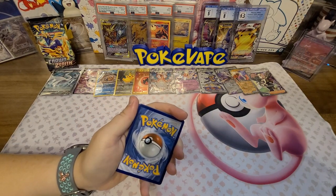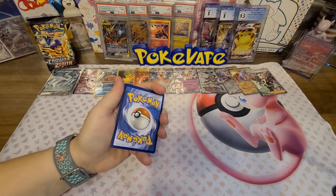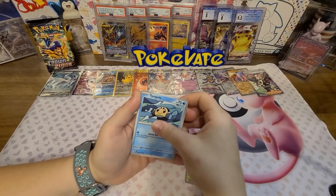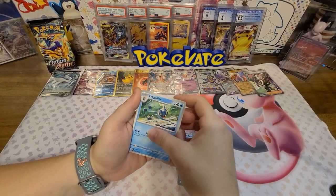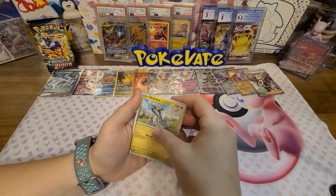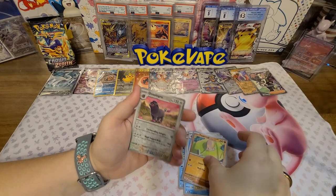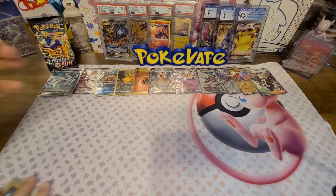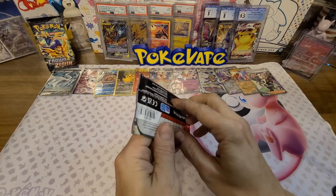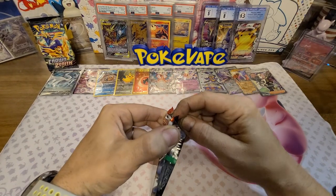Going grass - going with psychic. Got Dollar Temple, Sinistea, Snom, Froakie, Grandpa, Sharpedo, a reverse Toadscool, a reverse Blink Long, and a holo Darkrai. My Pikachu artwork here before the Charizard - don't even let me open it.